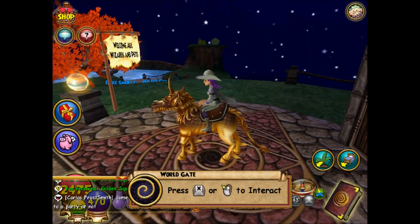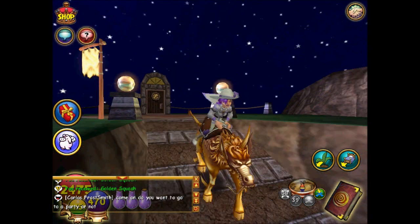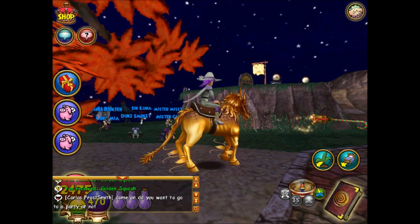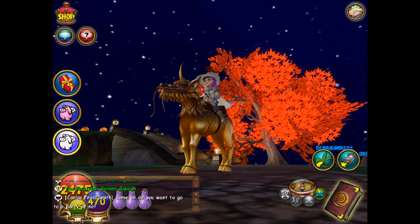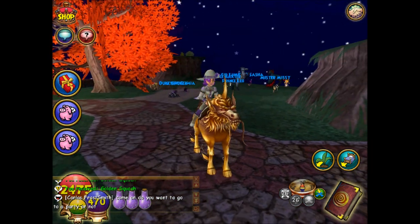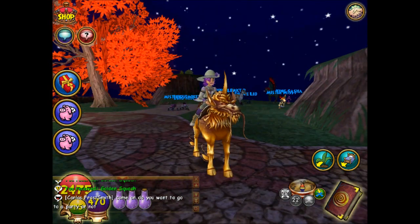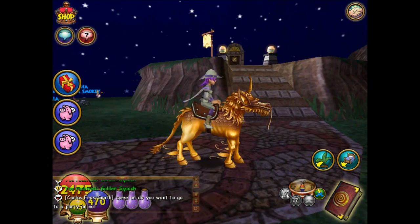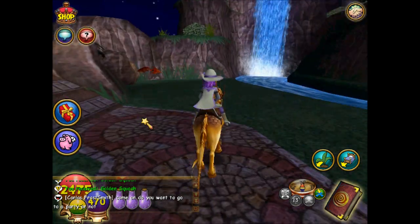Let's get on the new gold Kirin here. Kind of looks like a horse. It has a horn, and a weird tail and some weird feet. Probably not one of my favorite mounts, but it's pretty cool looking. I don't really know what it is, but that's pretty cool.